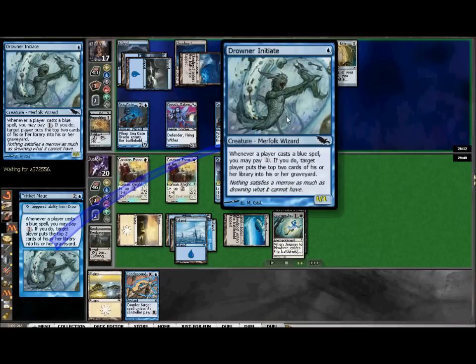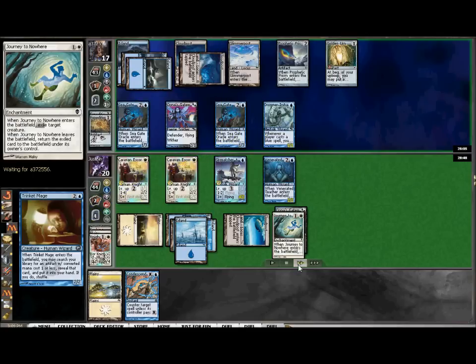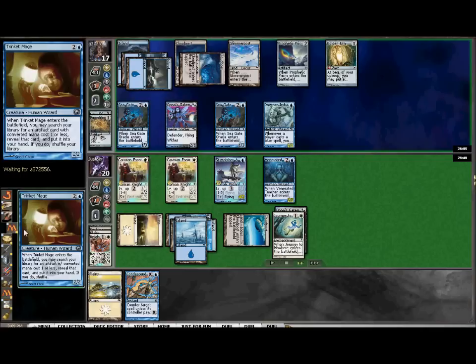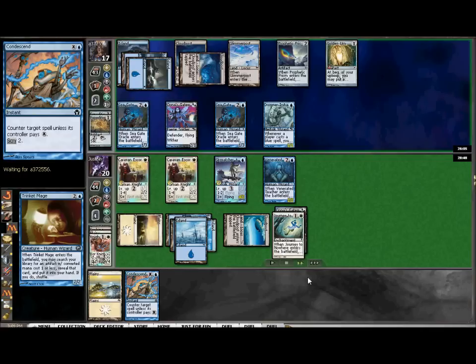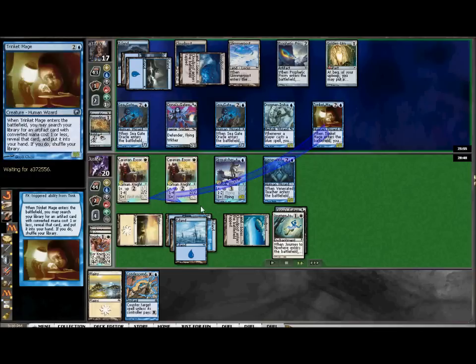Now another interesting play - the Drowner Initiate is going to allow my opponent to slowly mill me down, oddly enough. Kind of an interesting thing if he was doing mono-blue control, but it definitely hurt me a little bit too because of the fact that I am playing blue.